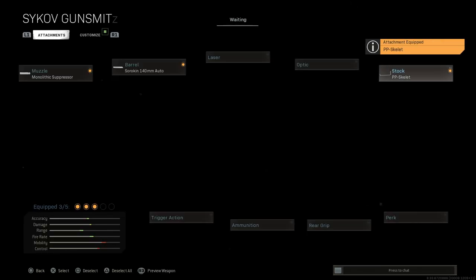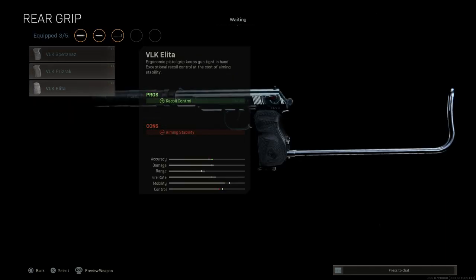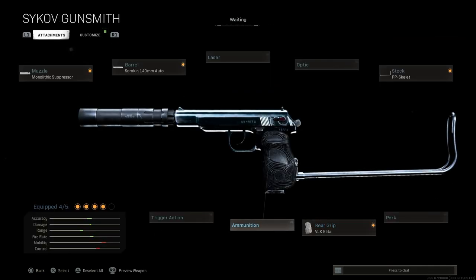We'll skip the perk. For the rear grip, we want the VLK Alita, which gives us recoil control over the weapon — same as the rubberized grip tape. The cons are aiming stability. Obviously, since we're going full auto with this, we want additional help with recoil control to keep us on target.